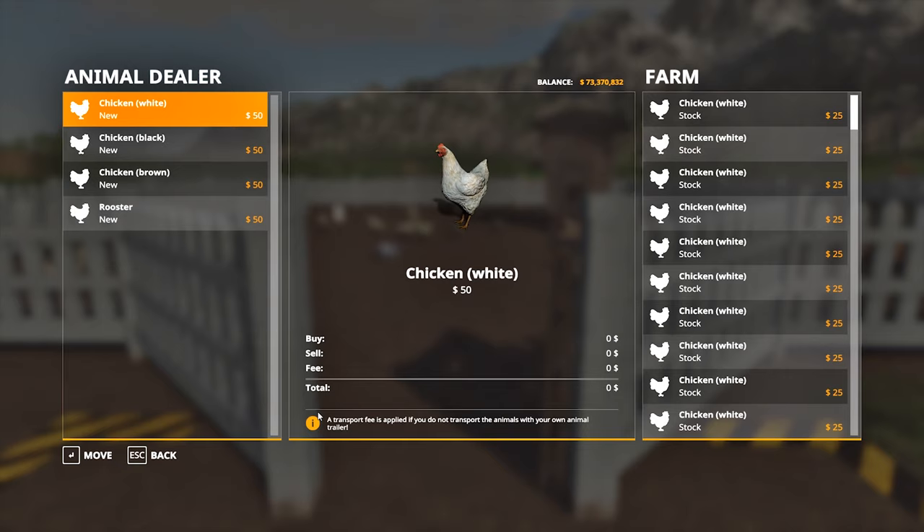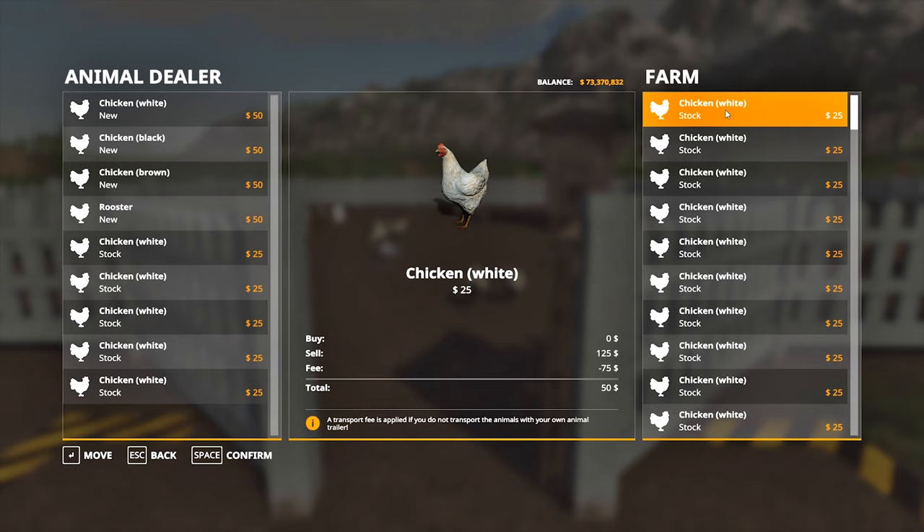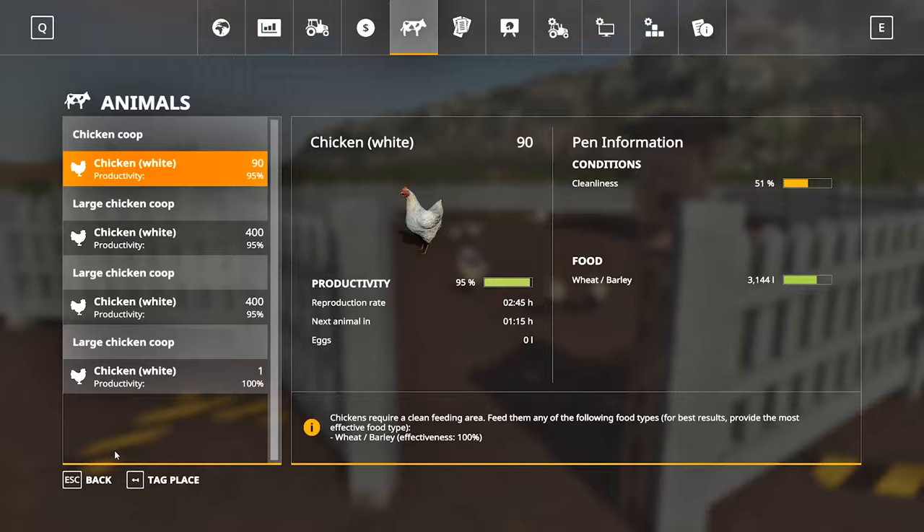We can sell 1 chicken for $25, but we have to pay an additional $15 for shipping, giving $10 profit. For a coop of 100 chickens, you can sell no more than 9 chickens per day so that after 24 hours they return to 100 — that's $90 per day. For a large coop of 400 chickens, you can sell 30 chickens every day, maybe more, for a profit of $300.